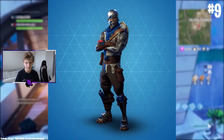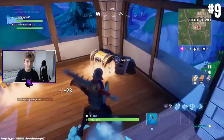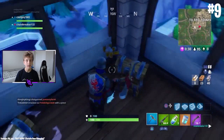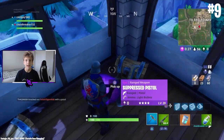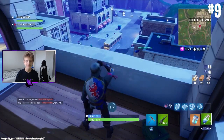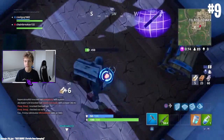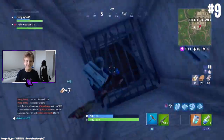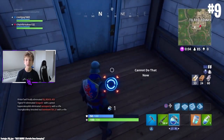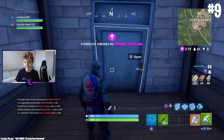At number 9 we have the Blue Squire skin, unlocked right away at tier one of the Season Two battle pass. The next four skins including this one are all part of the Season Two battle pass. I remember back in Season Two a lot of people had this skin — obviously it's tier one. I didn't even know there was a battle pass when I played back then, so I was confused how they got these skins. But now you're not really going to see this skin much.